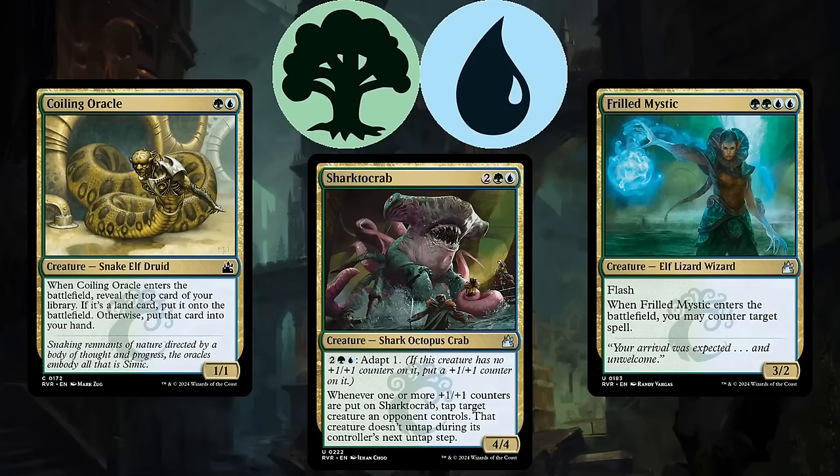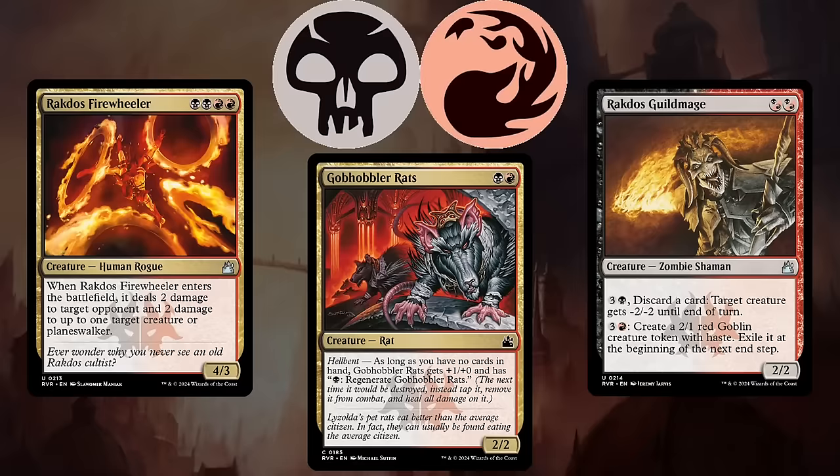Finally, Black-red, or Rakdos, is an aggressive deck that wants to deploy its cards as quickly as possible to end the game in a hurry. Goblin Locksmith Rats is the perfect 2-drop for this strategy because it is a nice creature to play on curve, but once you empty your hand it becomes a threat that is almost impossible to deal with.